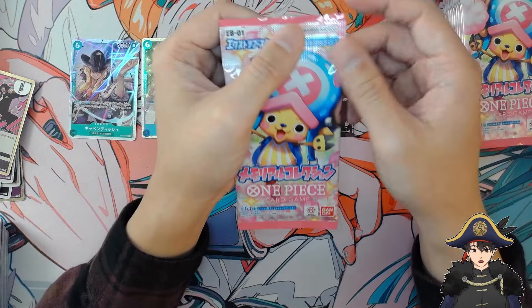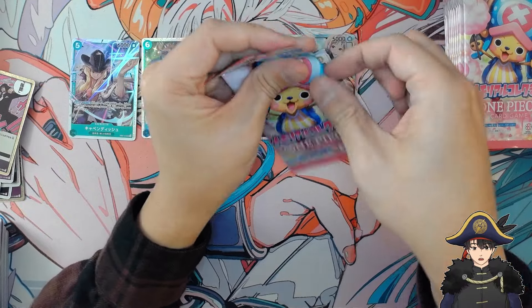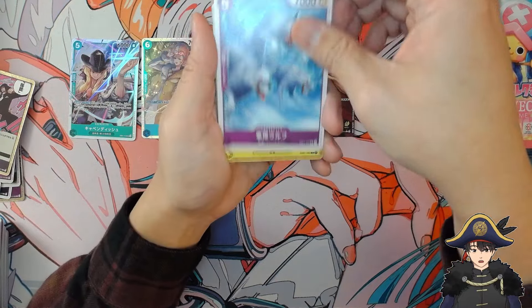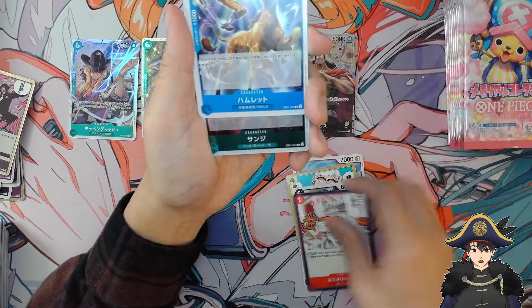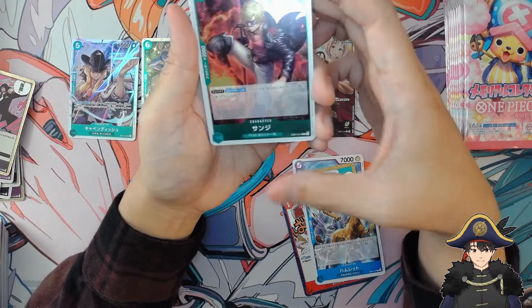Next pack — this one feels kind of thick. Am I supposed to be able to feel how rare the packs are? Maybe we'll see the Manga Chopper in here. We start off with Army Wolf event — that's almost the exact same pack. But then we get... is this Sanji? He looks so different.